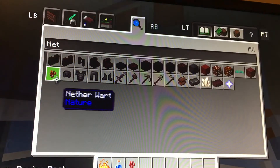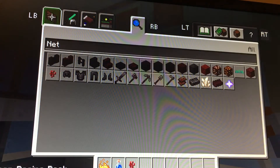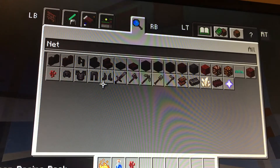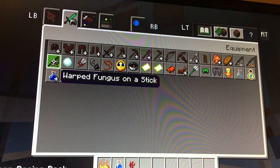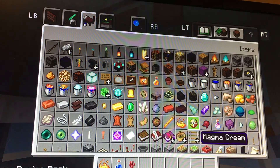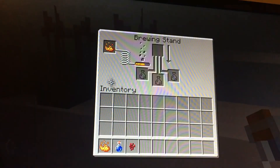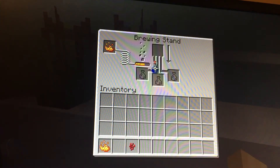I'm gonna go into creative real quick and show you where you can get these items. To get the nether wart, go into the search bar and type in 'nether wart' — you can get it right there. Then go into this section, press A, press A again, and there is your water bottle. Then go down and find the blaze powder.